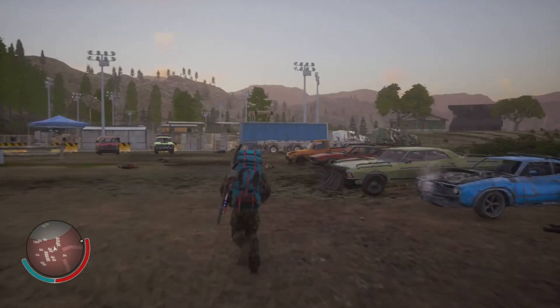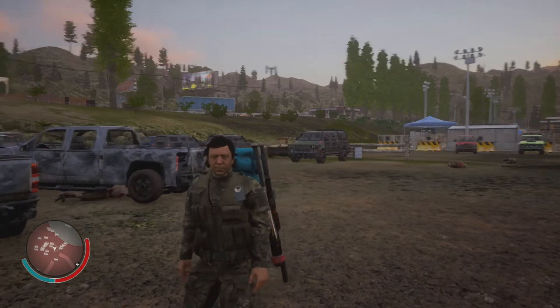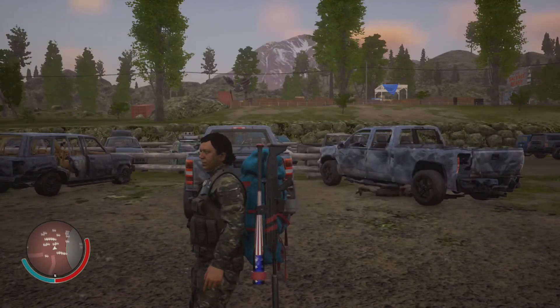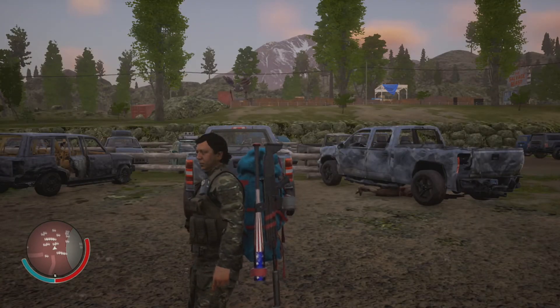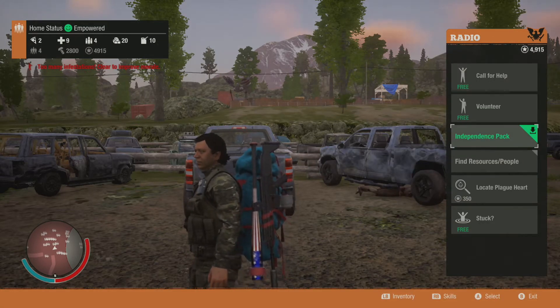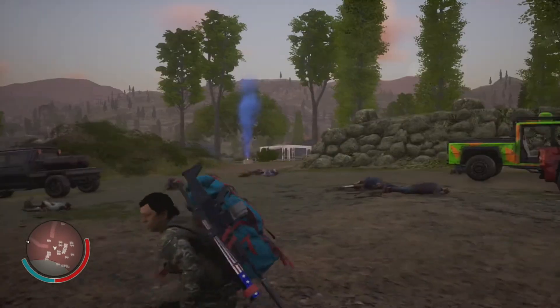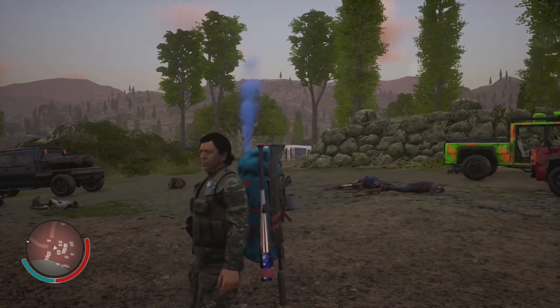Anyway dudes, firstly if you don't know how to claim your DLC content, make sure to check out that video on my channel where I'll show you guys how to do that. Basically you just pull up the radio, go to Independence Pack, and then you find the crate and get your good stuff.